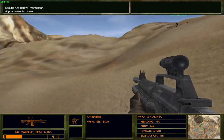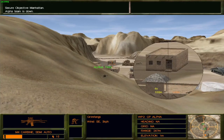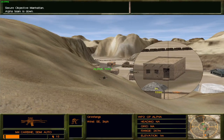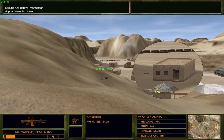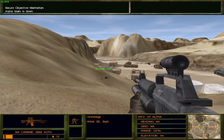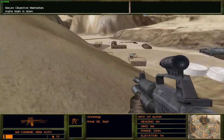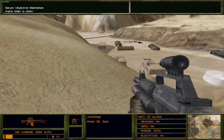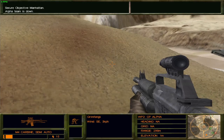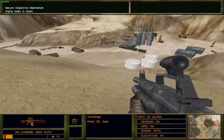There's also supposedly one enemy there that Alpha 1 took care of, or so I think. I'm just shooting at all the tables to get rid of anything for the terrorists to hide behind. Difficult to tell what the enemies are in this game — they aren't always very cut and dry that way.